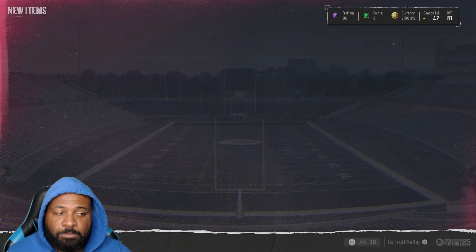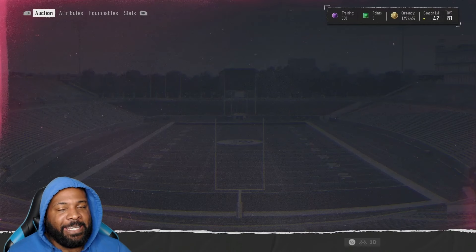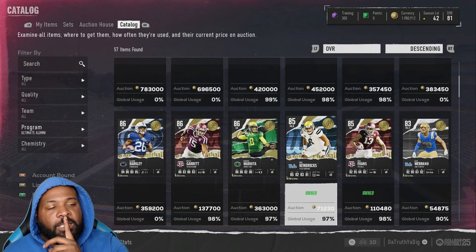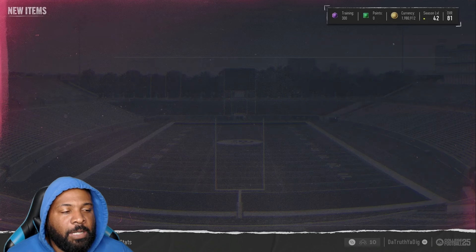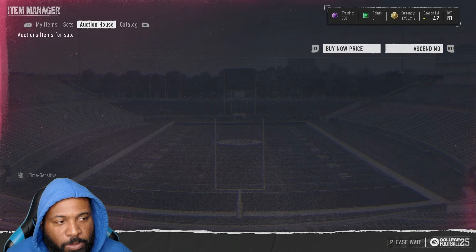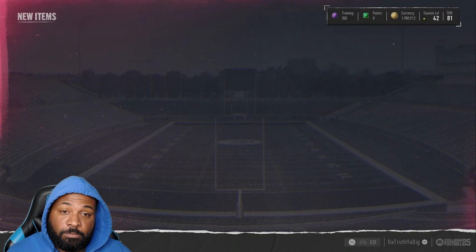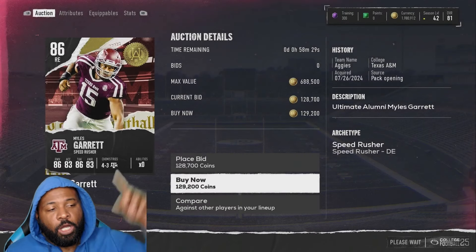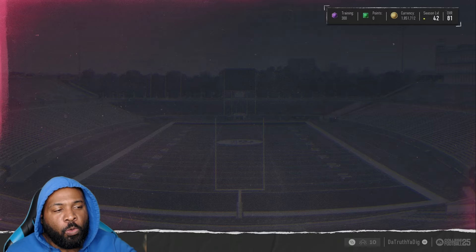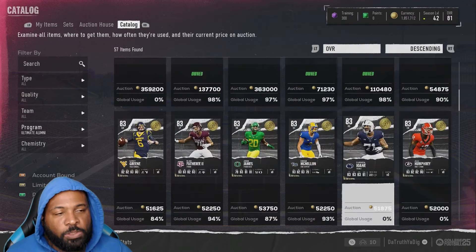He's listed at 110k but I think he's more like 115 — we'll try to get one for 106. Michael Evans, Texas A&M — a thorn in my side as an Alabama fan, but we need him on the squad. Sticking with Ultimate Alumni, Miles Garrett — I know earlier in the market crash he was 100k, I really don't want to pay 140 for him. But never mind — 130k, welcome the Defensive Player of the NFL to the team, Miles Garrett.